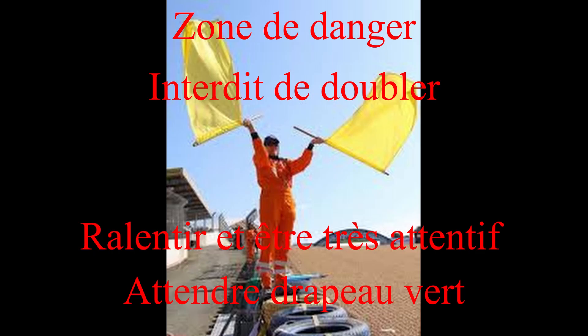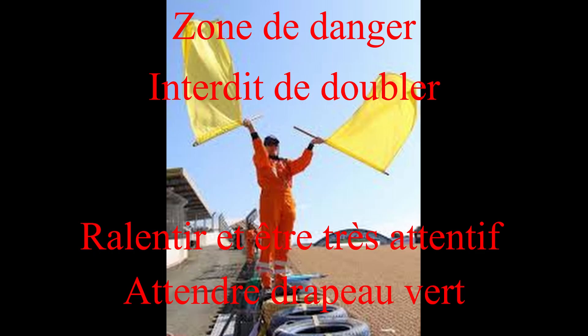Lorsque vous allez voir un double drapeau jaune, c'est que vous arrivez dans une zone de danger vraiment important, ça va être un gros carton, plusieurs voitures qui se sont crashées. Le double drapeau jaune : vous devez ralentir significativement, il faut vraiment baisser votre rythme, toujours interdit de doubler. Il faut même vous préparer à peut-être être obligé de vous arrêter, c'est que là vraiment il y a un gros crash. Le double drapeau jaune peut aussi apparaître si une voiture est arrêtée sur le bord de la piste et à chaque tour tant que la voiture n'est pas enlevée, pour prévenir qu'il y a vraiment un gros danger.